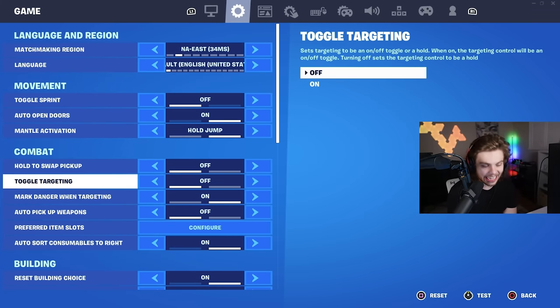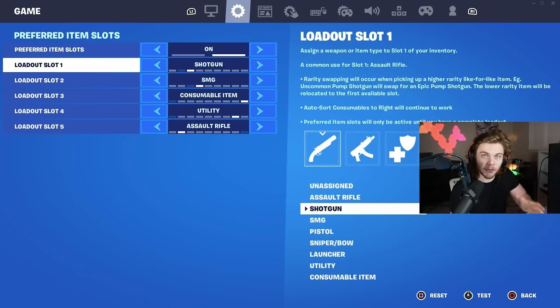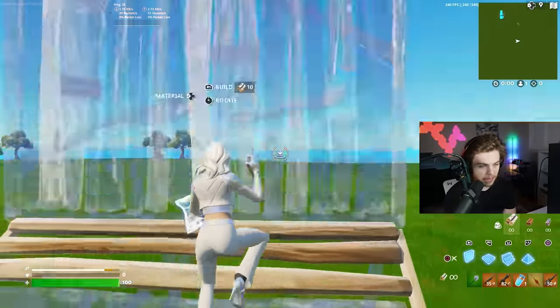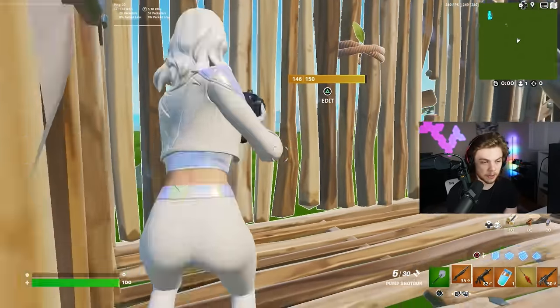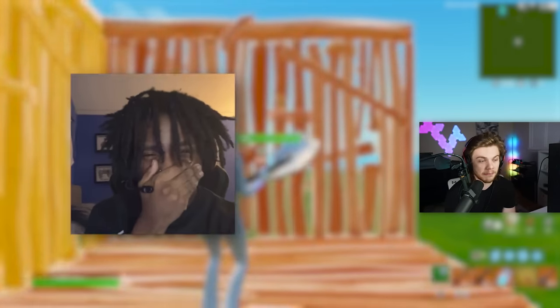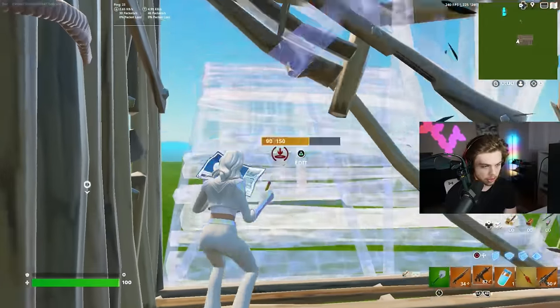Head over into the settings, go to the second tab, and go down until you see the preferred item slots tab. Your first slot needs to be your pump shotgun, because whenever you're building or have your pickaxe out and trying to take a wall, when you put your builds away and click your bumper one time, you'll automatically have your pump shotgun ready. Every pro controller player has their loadout set up just like this.